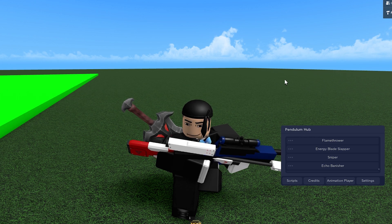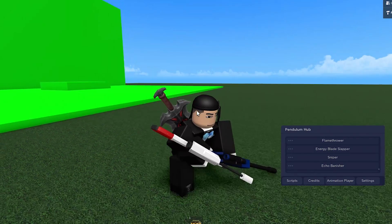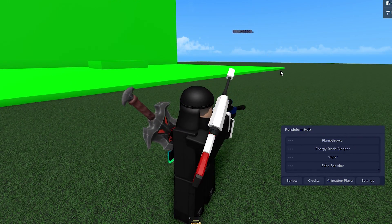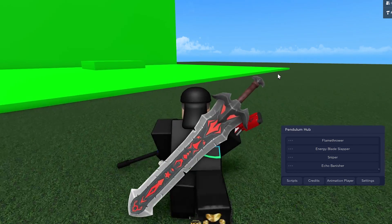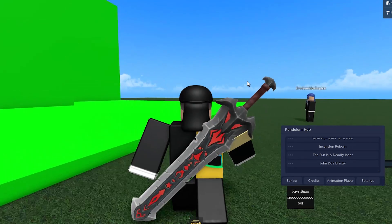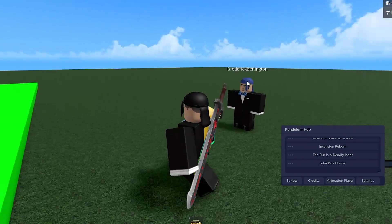I'll shoot him again once my character is back — he's still flying in the void. Okay, he should be back any second. There we go — press F, aim and shoot, and he is gone.